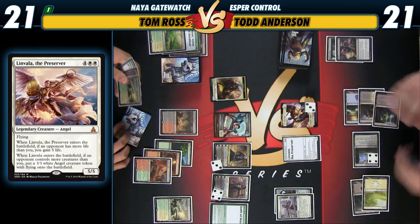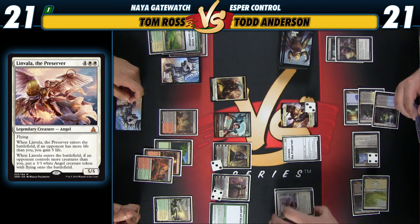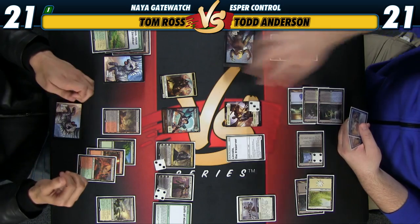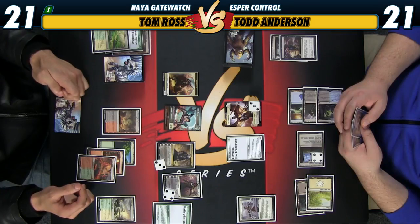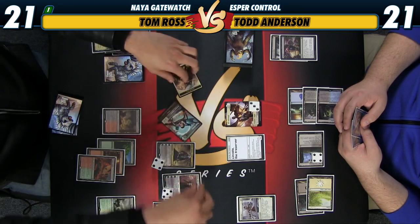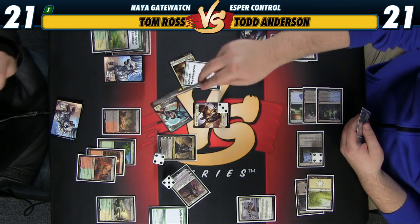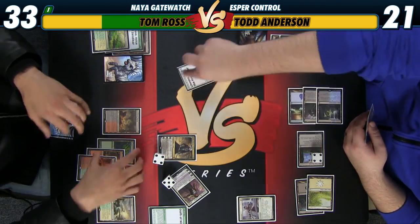I have to emblem my Gideon, I think. I'll fight with my guys. Trade for Vampire. Eat this guy. You gain 3, that's 6, so you go to 33. My angel dies, Wren boss stays. I'll cast this first, then cast this. I need to play it anyway. About to take 2 on my end step. I'll go to 19, you get a plant. Plus me the plant.